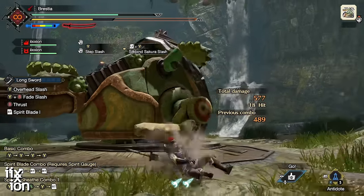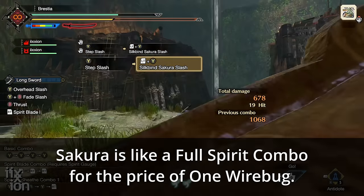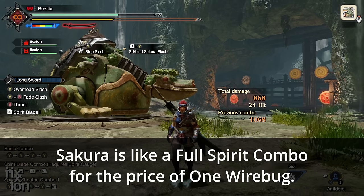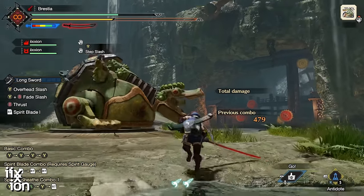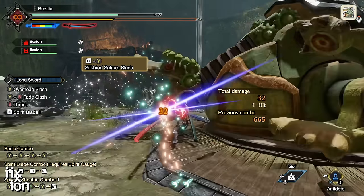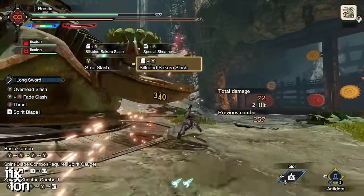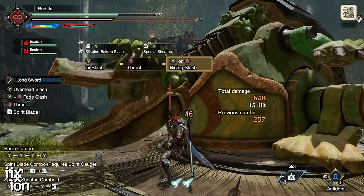Sakura Slash is a lot like doing a Spirit Combo all in one move — spend a wire bug and raise your charge level. If you hit successfully, you raise your charge level and automatically sheath your weapon. You can interrupt that auto-sheath with a Special Sheath. When doing so, make sure you push in a direction — push backwards so you turn around into the Special Sheath and get ready to continue the assault.